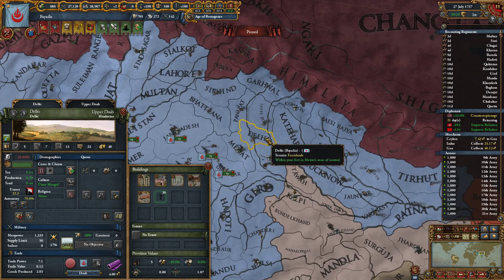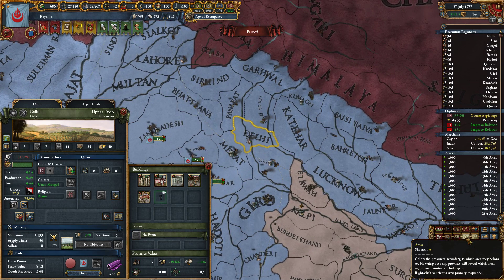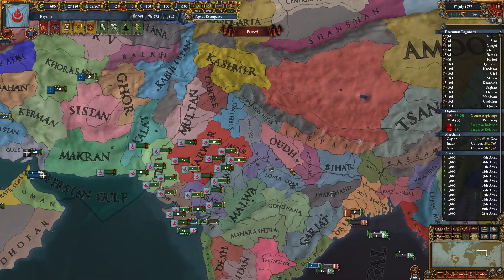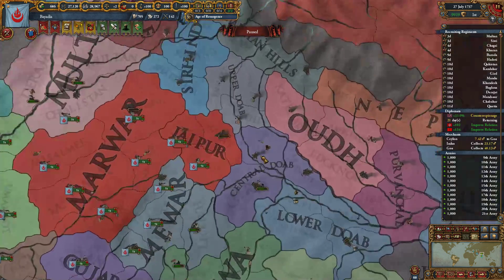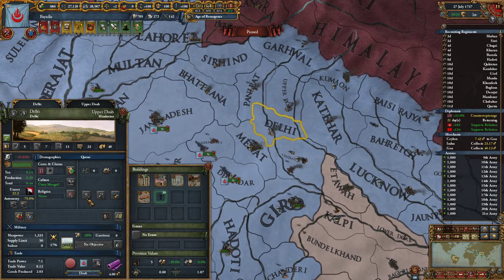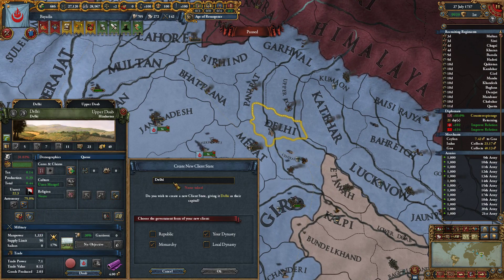What we're gonna do is create a little state here in Delhi. I took a look at what name I would like for it. All of these here are the Doabs - I presume it's a river, probably the river Doab here. It's gonna be called Doabin Salbar, which basically means the realm of the Doab.